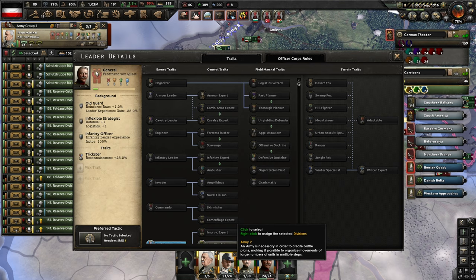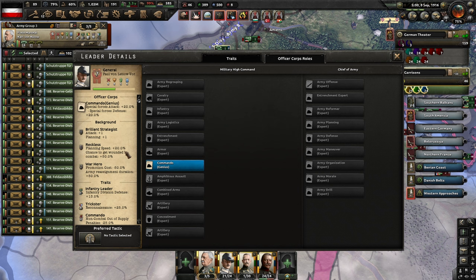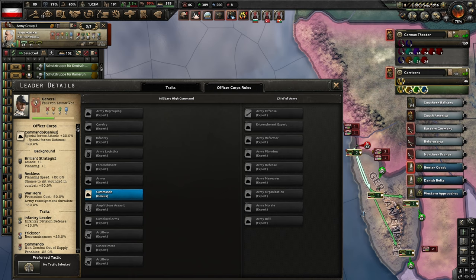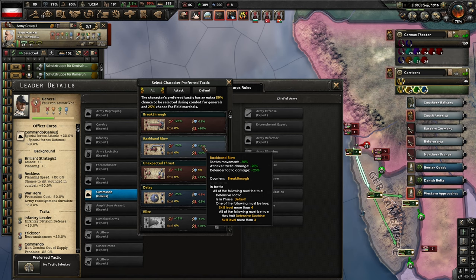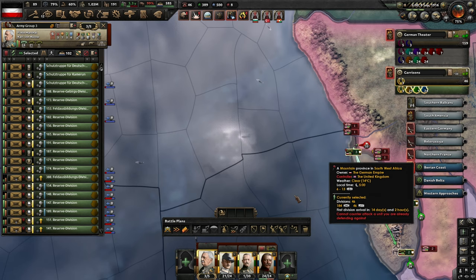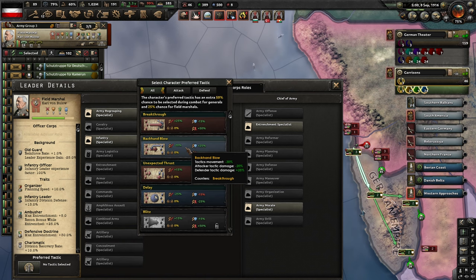That's a lot of experience. He's probably the one defending down in Africa — they've been under absolute constant assault in both areas. So let's give him a Backhand Blow. He should have no problem having the higher skill level over his opponents. He is a defensive general. Field marshal down here — Preferred Tactics, and Backhand Blow there as well.